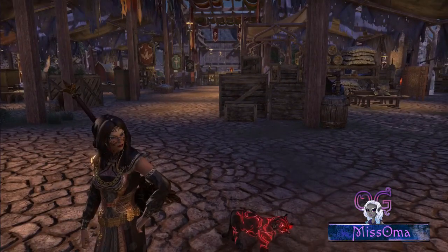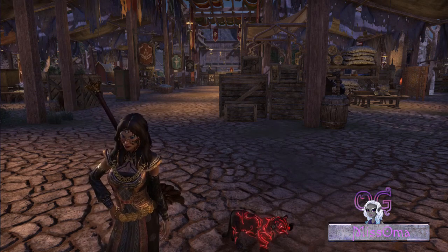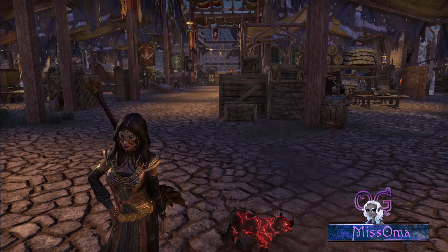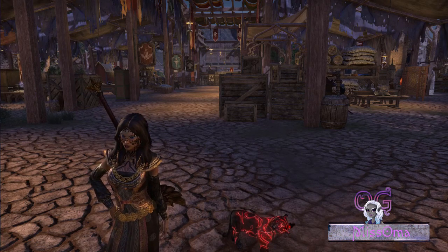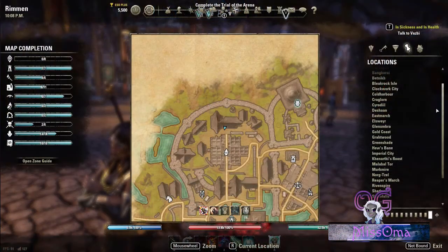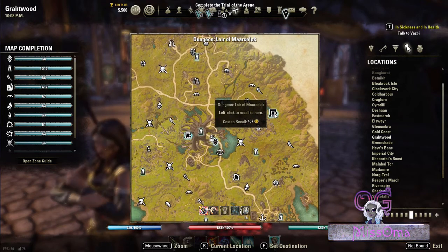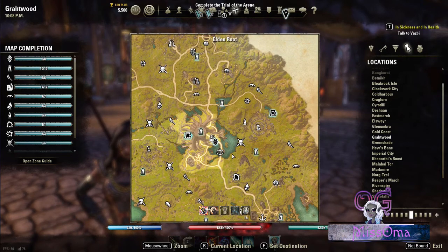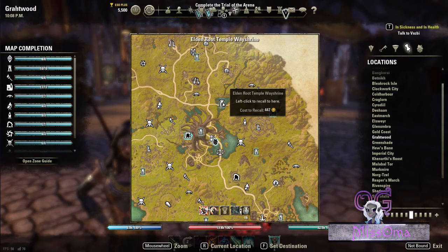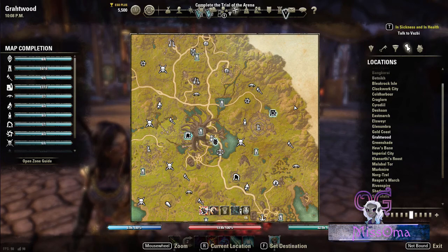First of all, we're going to look at the two new dungeons. These are called the Moongrave Fane and the Lair of Marsaloc. One of them is in Grotwood — that is the Lair of Marsaloc. When you enter this dungeon, you'd have to come to the Elden Root Temple Way Shrine to get there. Once you step right inside, you will immediately collect a little achievement and a reward.